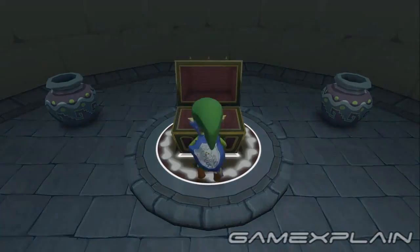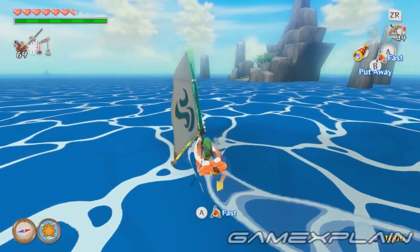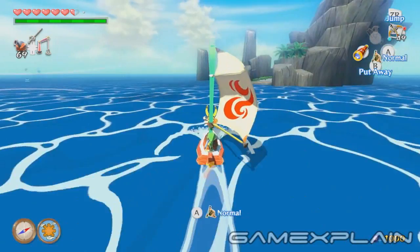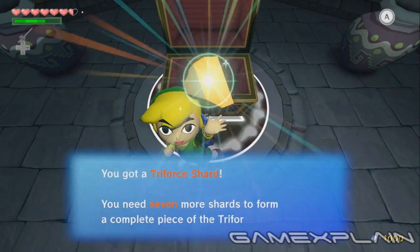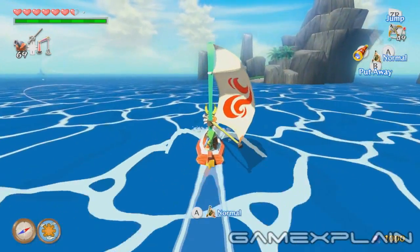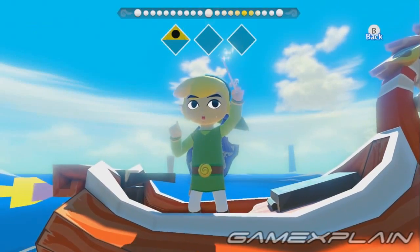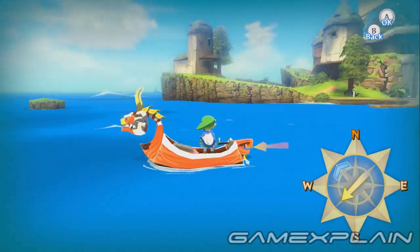Now perhaps one of the biggest gripes people had about Wind Waker was the infamous Triforce Hunt — you know, the one where you sail around looking for sea charts, which then had to be deciphered for 300 rupees a pop in order to seek out the 8 different pieces of the Triforce? Well, that too has been greatly improved. I wasn't able to try it for myself, but according to the Nintendo rep on-site, you'll still have to hunt down all 8, but this time only 3 of them require sea charts, which should greatly simplify and shorten the amount of time it takes.